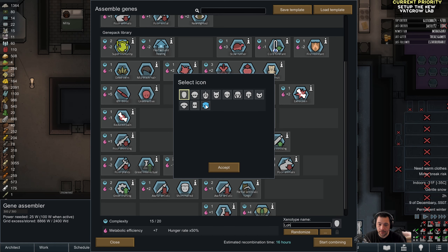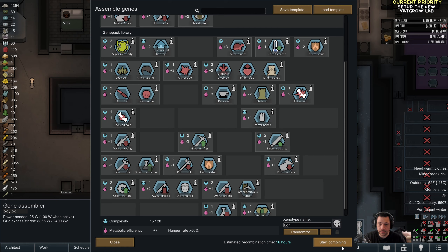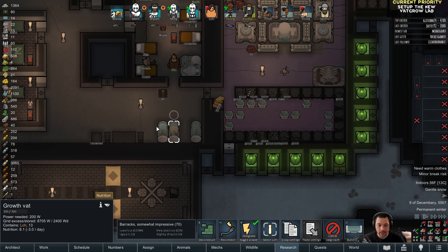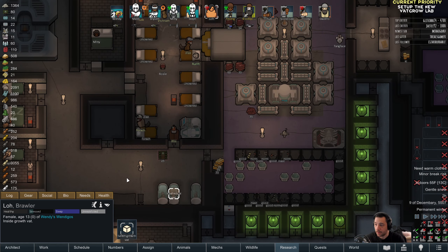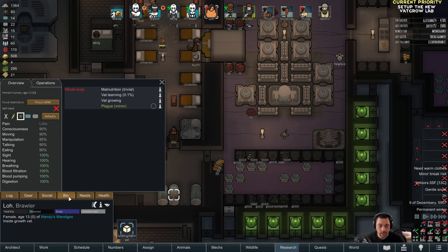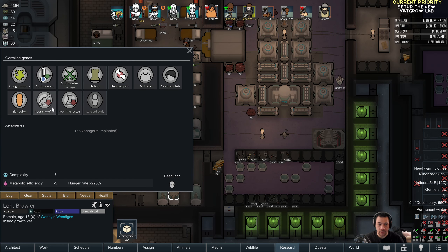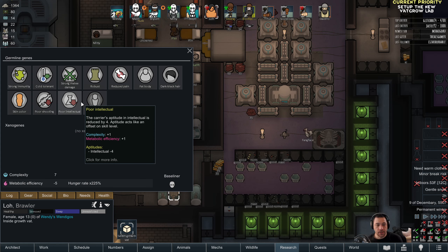Wow, we are really churning through waste packs. I think I started at roughly 300 and we're down to 250. If I do send some to the impids, we can almost zero out our waste. I would like to hit an equilibrium of waste generated with waste deleted, so I don't have to constantly worry about waste.